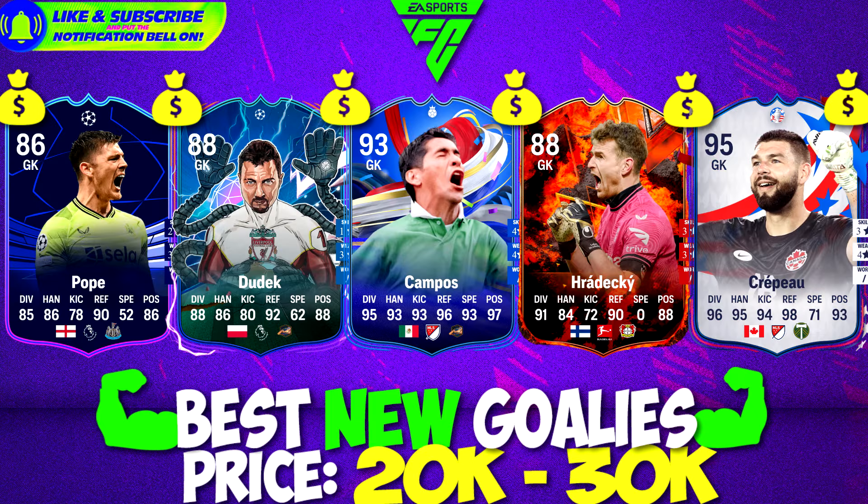We're entering 10k extra — between 20k and 30k we find Nick Pope and Dudek. If you like a Premier League goalkeeper, these are the boys that can save the day for you. My personal favourite is Kampos — you've seen him on the thumbnail. He's a great legendary goalkeeper who also played as a striker. He isn't the biggest guy but his reflexes, agility and 93 pace make him a great one-on-one goalkeeper — he looks like Speedy Gonzalez. Radecki is your Bundesliga option. And Krapau is the highest rated goalkeeper so far at 95, playing in Major League Soccer — that's why he's so cheap.